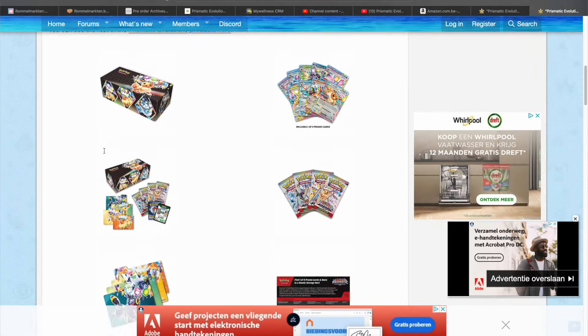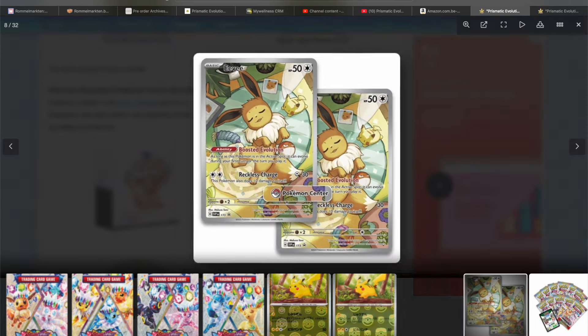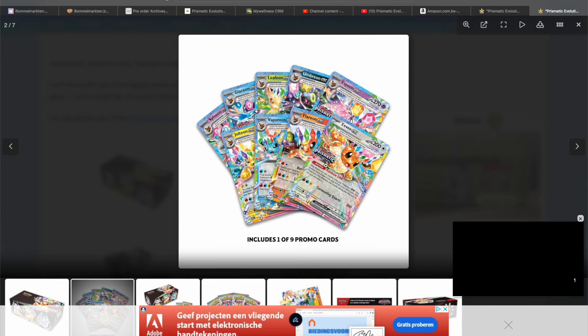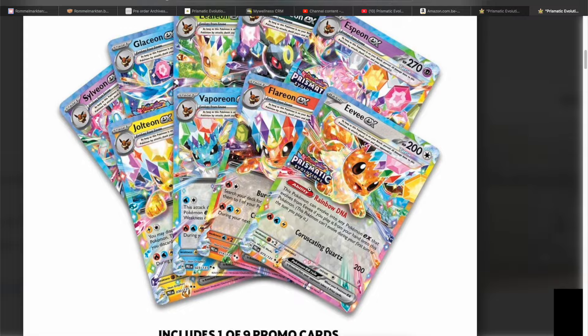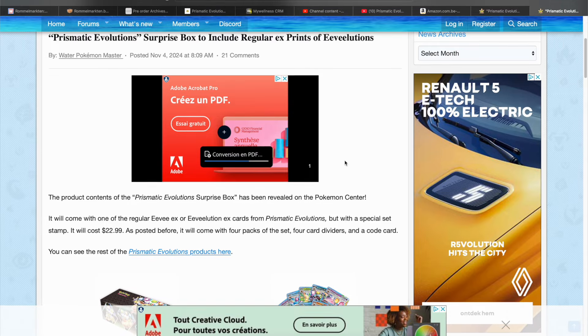We can actually check it out — we haven't really seen any other stamps. There's no stamp on the Eevee from the ETB, and usually the promo from the ETB is a card included in the Japanese set. So I think this Prismatic Evolutions logo stamp makes these exclusive to the surprise box. That is really neat and really cool. Let's read upon this news to start off with.